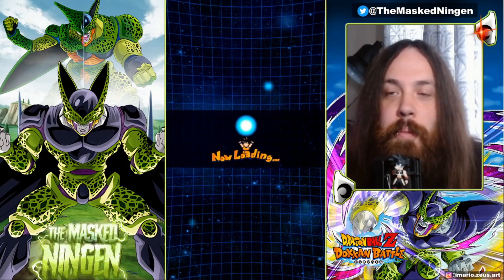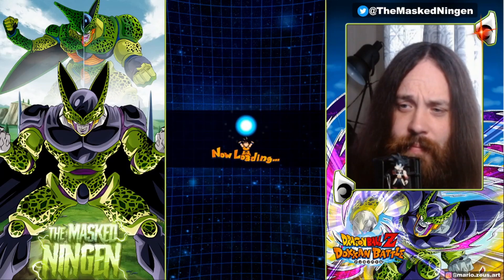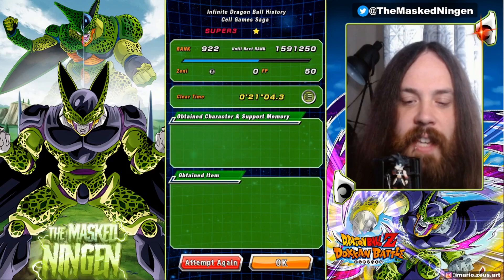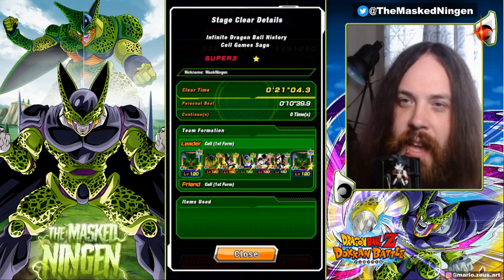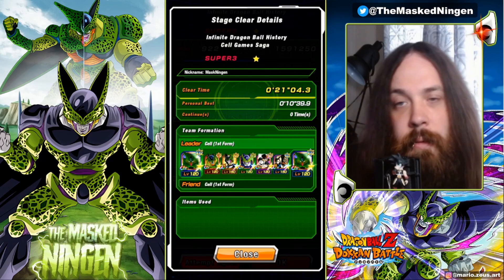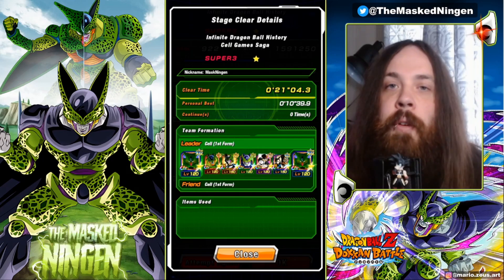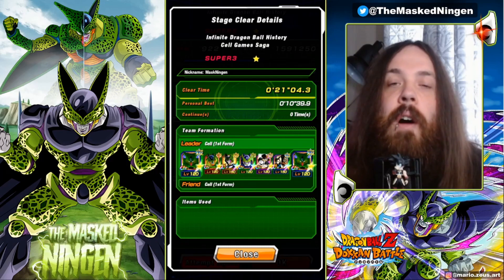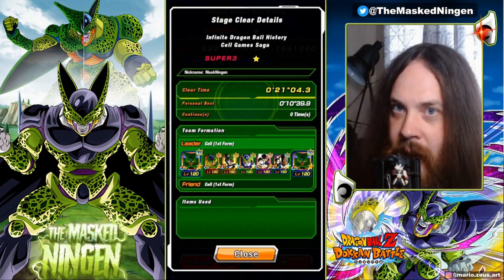If he gets an EZA in Part 2 and you've pulled AGL Cell and have Physical LR Cell on Global, the Red Zone is just going to be a joke — you won't even need to summon on the Anniversary. It's a shame we couldn't get the AoE against the Cell Juniors, but it was 3.5 million against one enemy so we'd probably push over 4 million as an AoE. Let me know what you think of Physical LR Cell in the comments — smash that like button, subscribe if you're new, and I'll see you all soon.